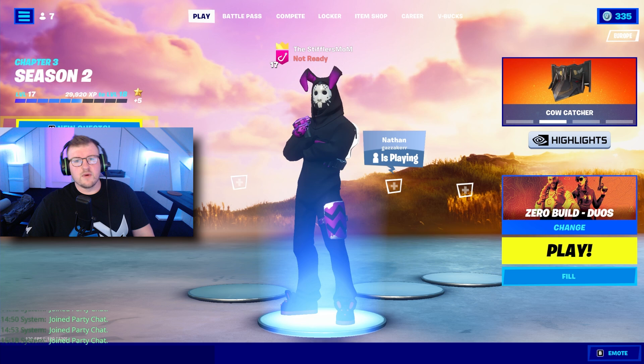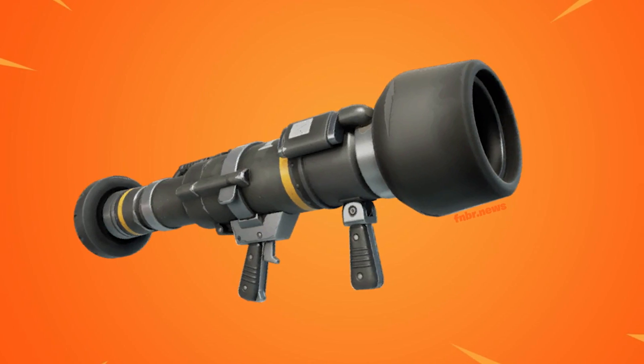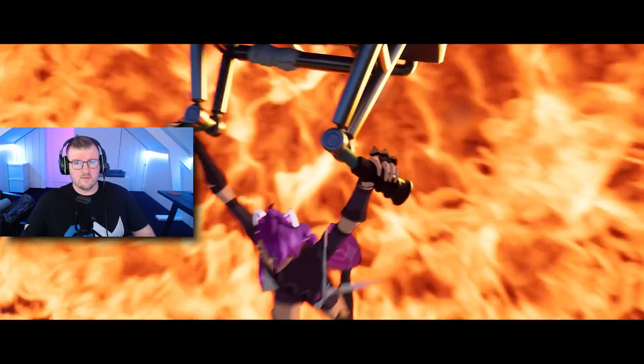Ladies and gentlemen, welcome back everyone. There is a new rocket launcher in Fortnite — it looks like a bazooka or a javelin but it's called the Anvil Rocket Launcher. It was added to the game and nobody saw anything. No social media posts of it, nothing. Nobody knew anything about it.